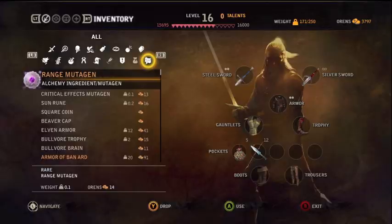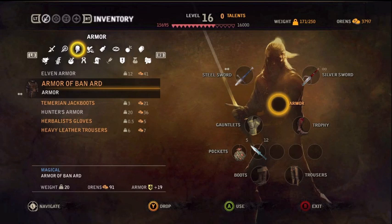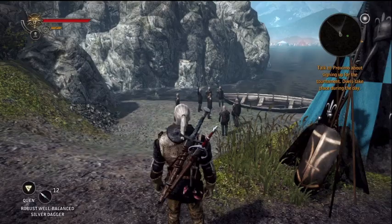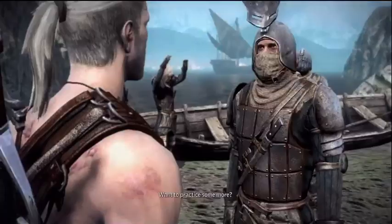Before I go into fist fighting, I always take off Geralt's armor, just because it looks cooler that way — it looks like he's really going into a fist fight match. If you leave his armor on it looks kind of off. I always want it to feel kind of real, and it just looks cooler to me.